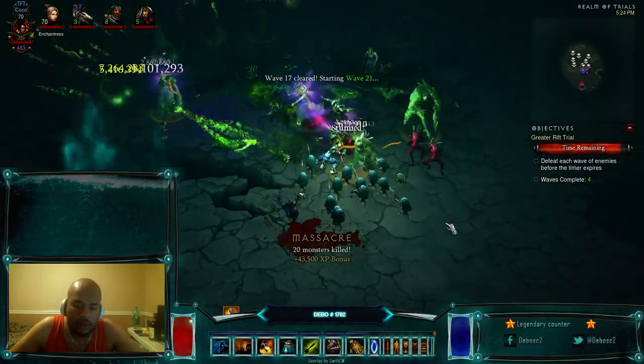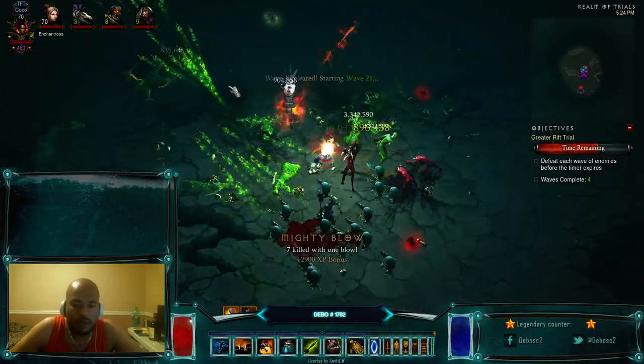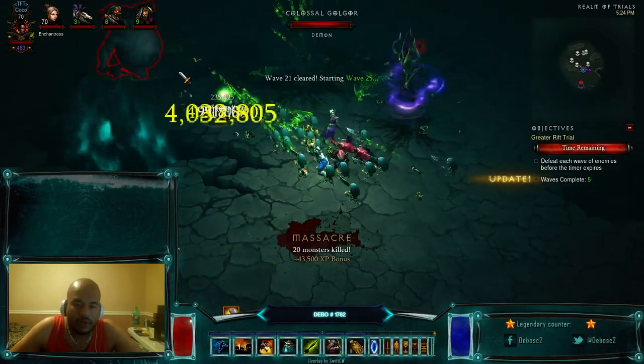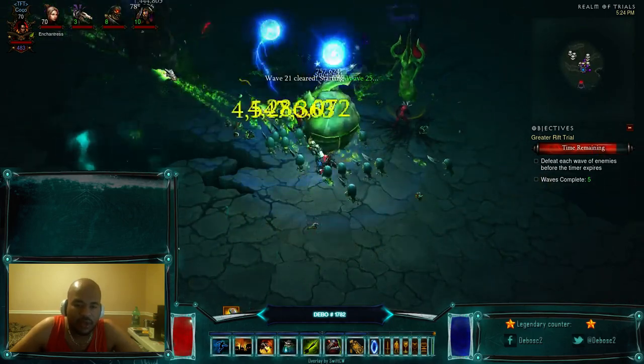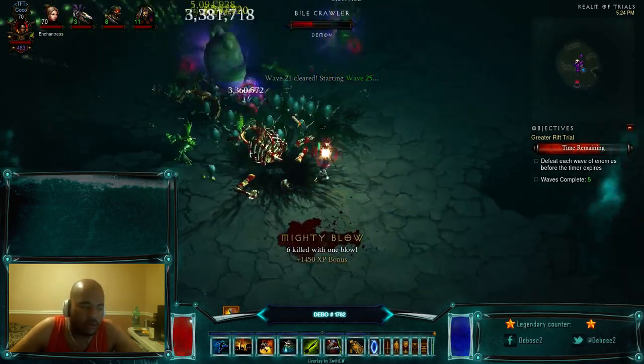We're just going through the waves here. I really don't have to use Piranhas Perinado just yet — when it gets to wave 28 or so I'll start using it. For now, when everything comes out, we just shoot everything down. Everything dies pretty fast because of the attack speed, the piercing darts — everything pierces through everything.